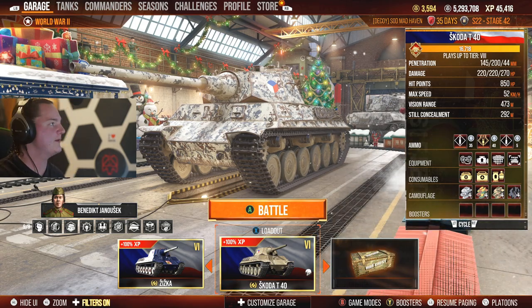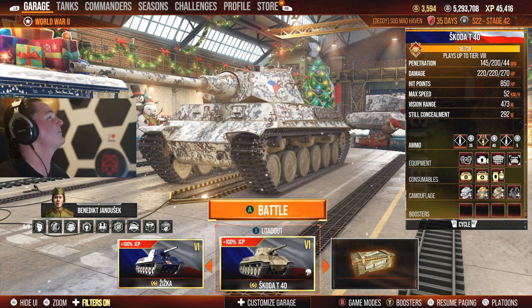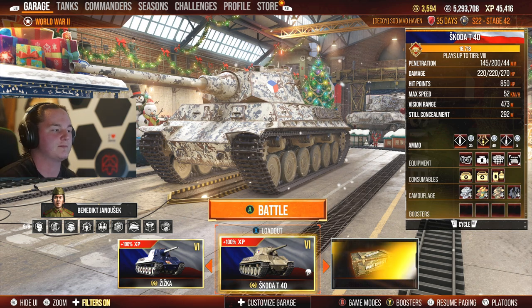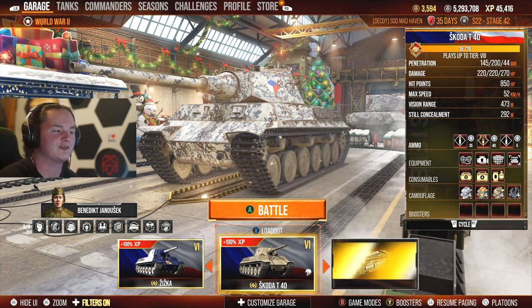Let's go ahead and take a look at my equipment. That's a very basic loadout: Optics, Power Terrain, and then Camouflage. Honestly, if you're playing in low tiers, Camouflage is absolutely broken. Because at tier 6 and lower, concealment is just — you're unspottable at times. You're really hard to spot.